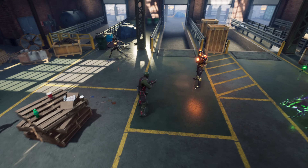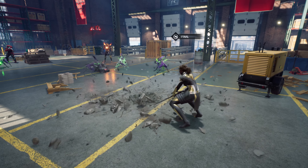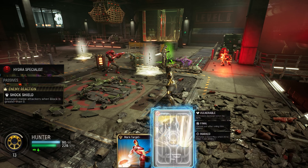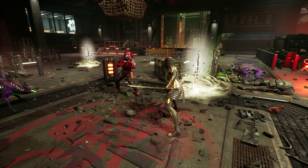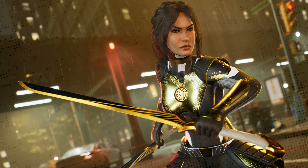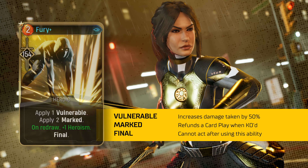The next card introduces a new mechanic. When casting Fury at base level, you apply one Vulnerable and deal a solid chunk of damage. But when you play it is very important, since the new mechanic called Final means the Hunter cannot act afterwards. On upgrade, you'll apply two Marked in addition to Vulnerable, and a late game mod could let you generate heroism on redrawing it.